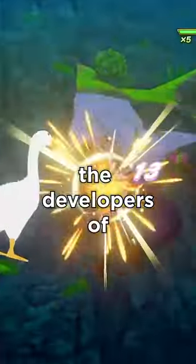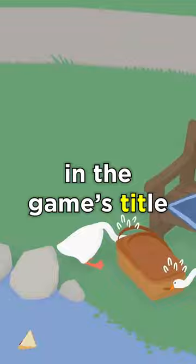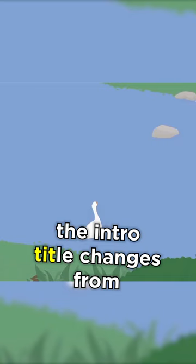Did you know? The developers of Untitled Goose Game added a hidden detail in co-op mode that you can miss. Not only did they add another goose from a different species, but after you complete the tutorial, you'll notice a peculiar change in the game's title. When you play Untitled Goose Game in Two Player Mode, the intro title changes from Untitled Goose Game to Untitled Geese Game.